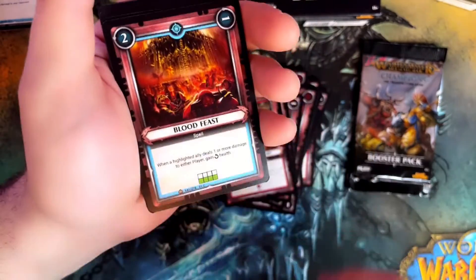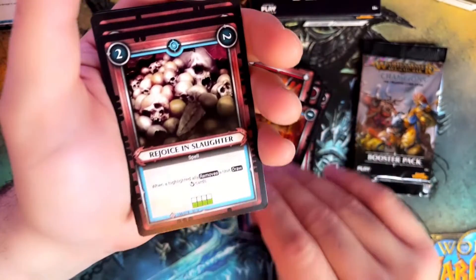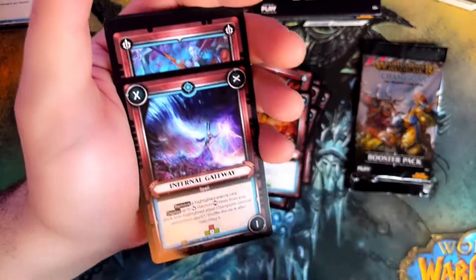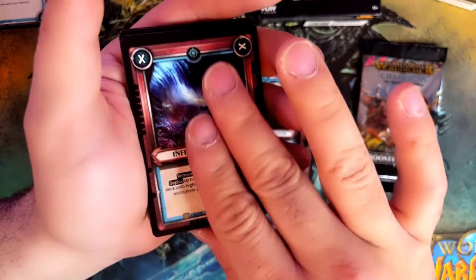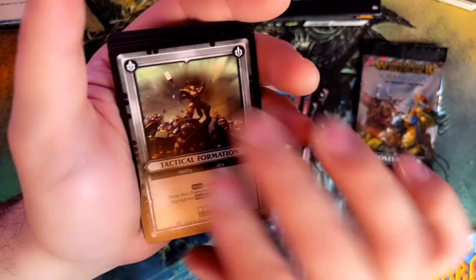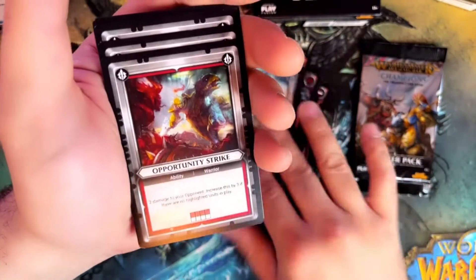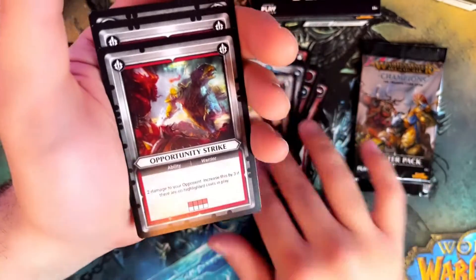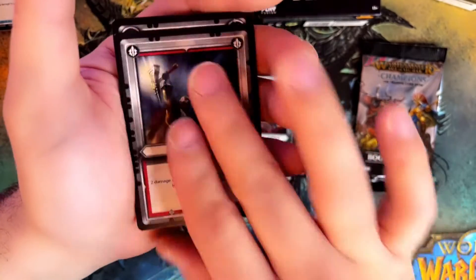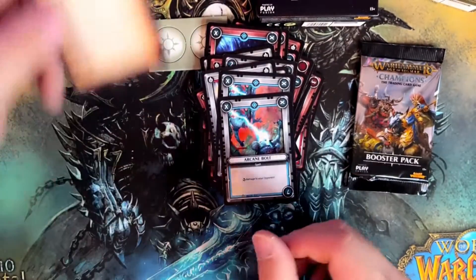Furious Strike. Blood Fist. Rejoice in Slaughter. Infernal Gateway. Gift of Change. Tactical Formation. Blood Hunt. Mystical Shield. Opportunity Strike. Brutal Smash. Arcane Bolt. And again the two extra cards.